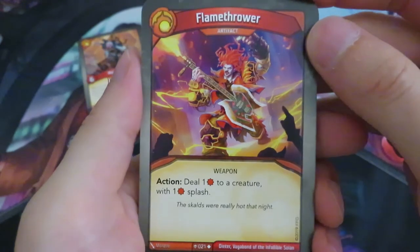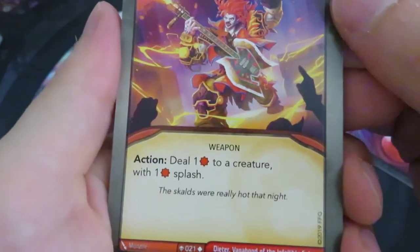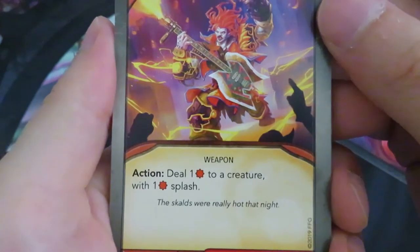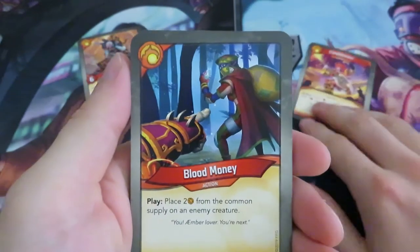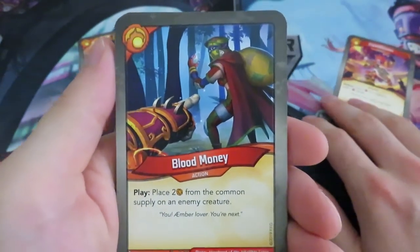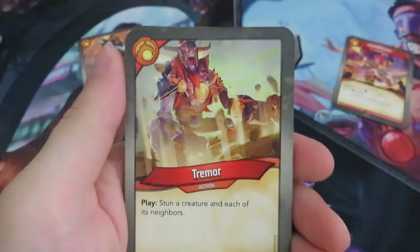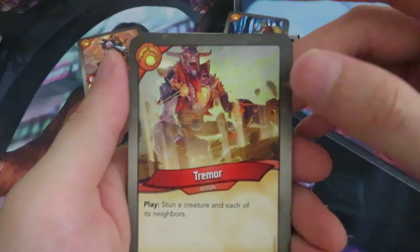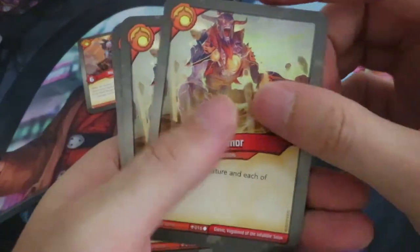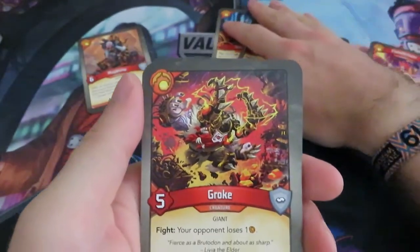We've got Mugwump creature and a Flamethrower artifact — that is some amazing art, they're so metal. Action: deal one damage to a creature with one splash. Flavor text: 'the skulls were really hot at night.' Then Blood Money: play two amber from the common supply on an enemy creature. And another action, Tremor: you can stun a creature and each of its neighbors. We know that one, very good card. We've got two of those so we have a lot of ways to stun.